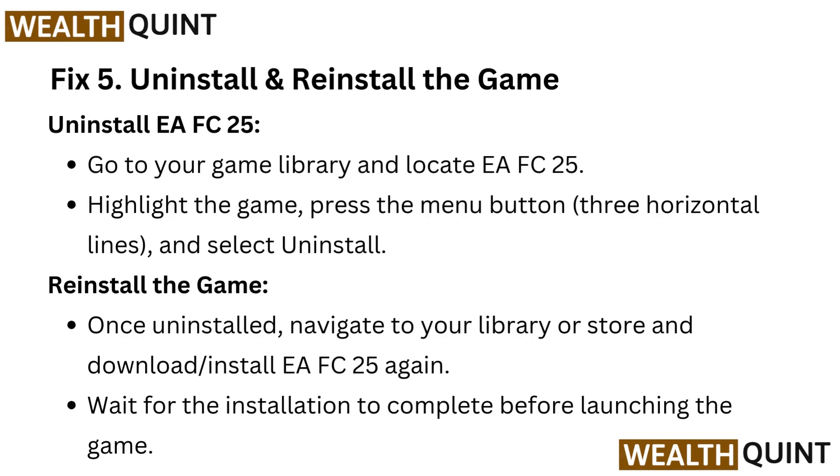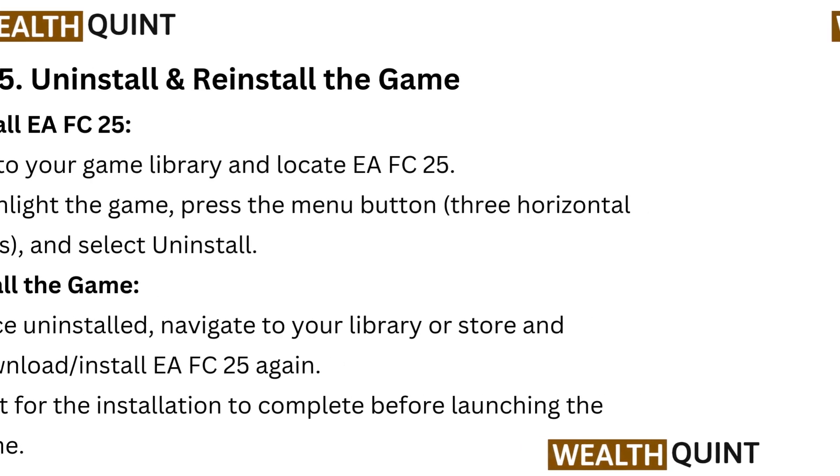Fix five: Uninstall and reinstall the game. Go to your game library and locate EA FC25, highlight the game, press the menu button (three horizontal lines), and select Uninstall. Once uninstalled, navigate to your library or store and download or install EA FC25 again. Wait for the installation to complete before launching the game.